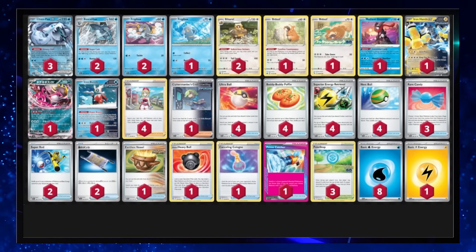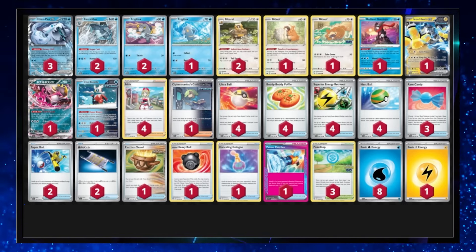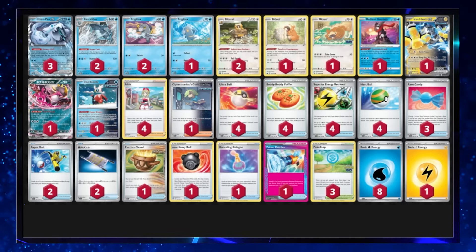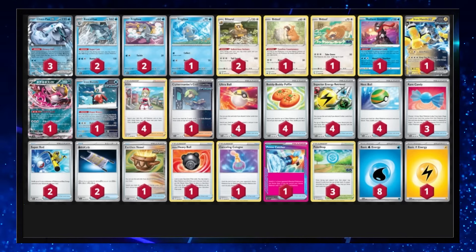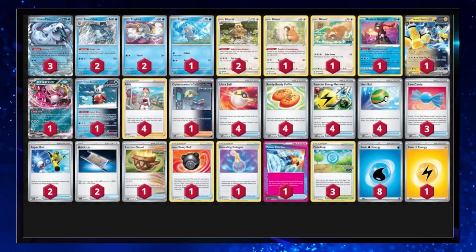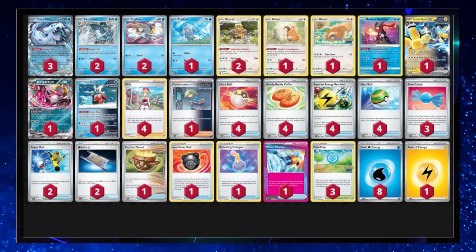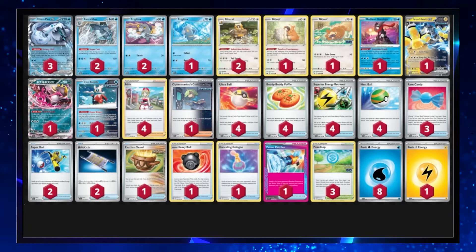We've kept Iron Hands EX in there because it's useful for taking out low HP Pokemon. We've got Irida and Cipher Maniac to put the top two cards on our deck. I've changed the Bidoof from 60 HP to 70 HP so decks like Dragapult can't knock out our Bidoof before we evolve into Bibarel. This deck will see play at Worlds if sequenced correctly — it's absolutely amazing. But I think Dusknoir EX and Dragapult EX mean this deck doesn't perform quite as well as it used to.